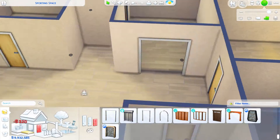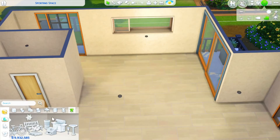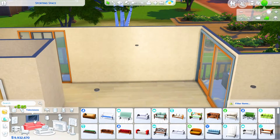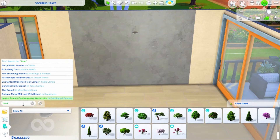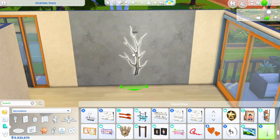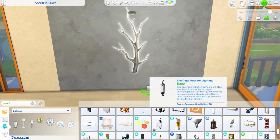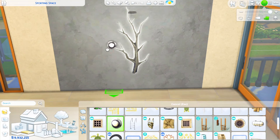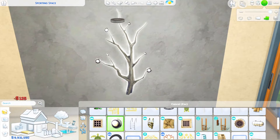I also used a lot of Spa Day items. Spa Day actually has some really cute couches that come in a super cute mint green color that you're going to see here pretty soon, and I don't use them too much because I don't build modern too much — I'm usually very traditional. I tend to overuse certain couch sets from Seasons or Cats and Dogs. So I definitely went with something more sleek with clean lines for this build.